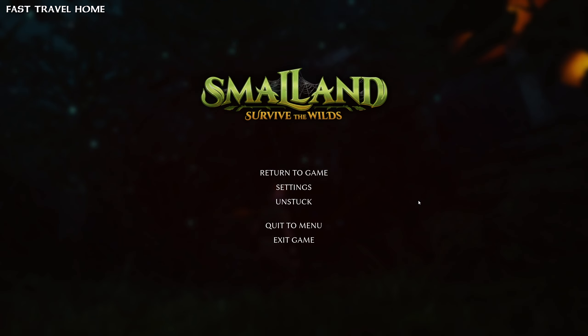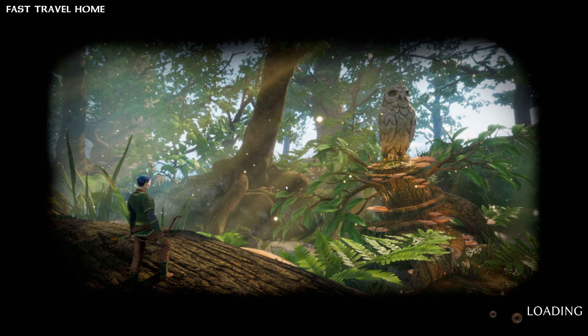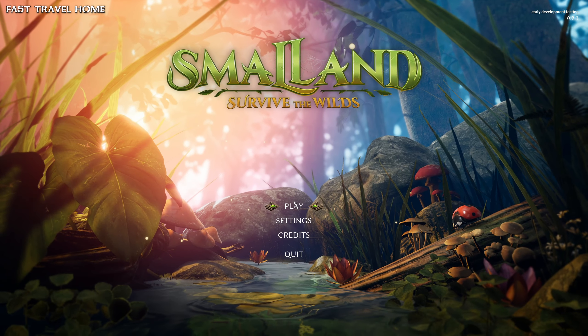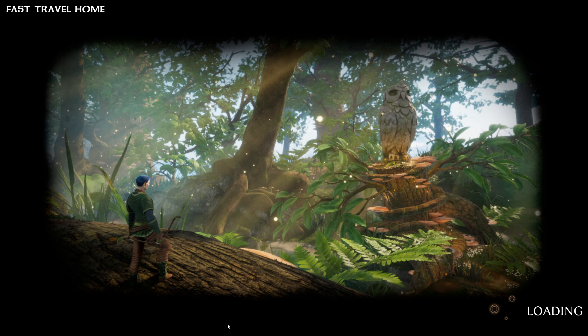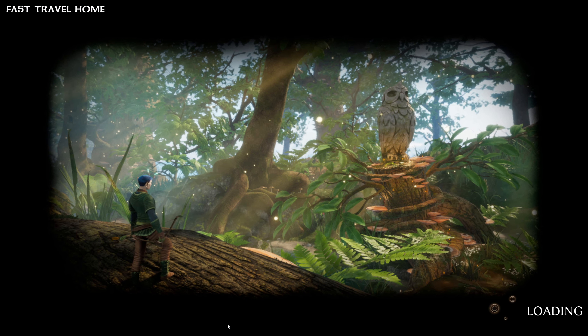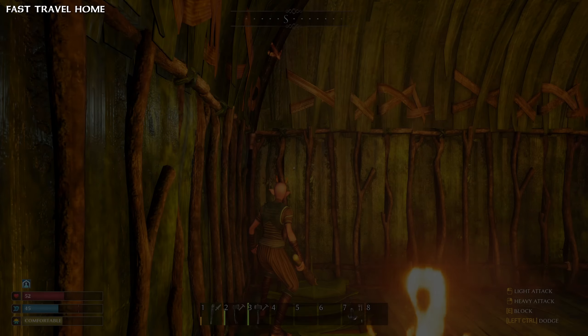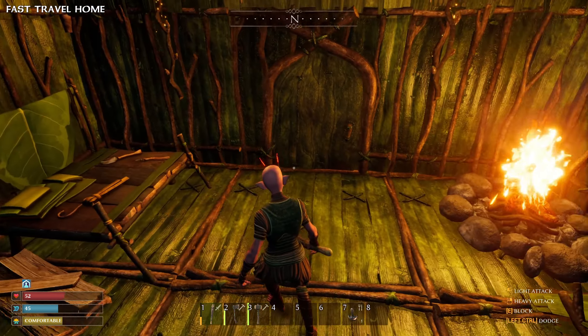Now this is something we're not sure will stay in the game, but for now, whenever you log out — be it by going to the main menu or exiting the game — you will be returned to your bound spawn point when logging back in. We actually found this to come in quite handy when we had traveled further away from our base, or got stuck in an unpleasant area, especially by night. Simply log off where you are, log back in, and you are back in your base or wherever you have set your last spawn point.